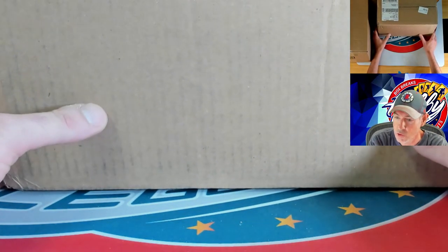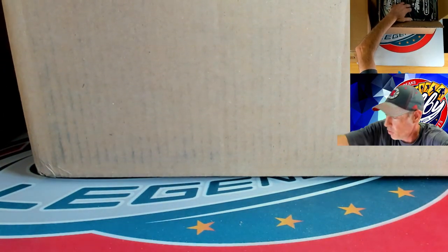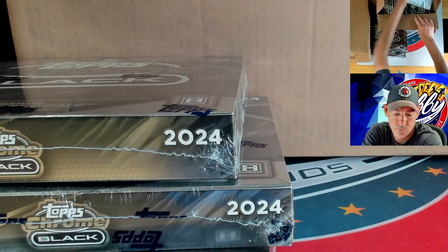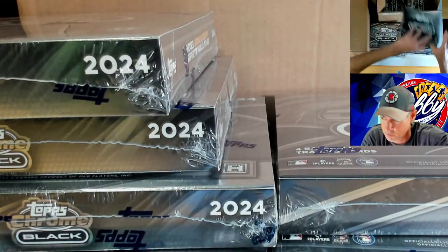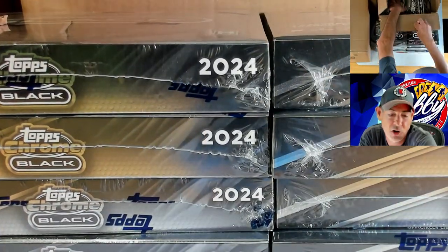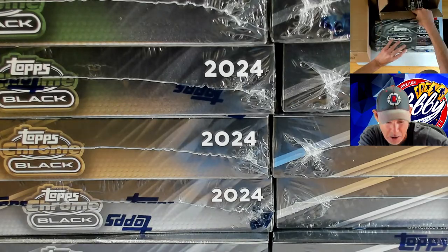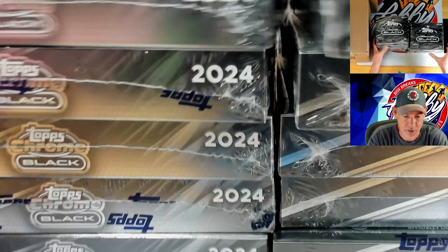What's up everybody, welcome on in for our 2024 Topps Chrome Black — this is a player break. Let's see if we can find some more supers. We did rip some of this yesterday and we found that J-Dom super fracture autograph, the ivory one — that thing was a beaut. Let me free our first case and then we shall start ripping. What's up Jimmy, welcome on in. Speaking of which, do you see my coffee cup? I believe it's downstairs on the table — come on co-pilot, you got to keep me caffeinated.